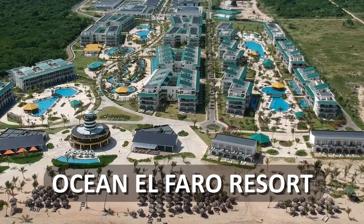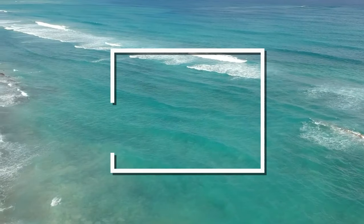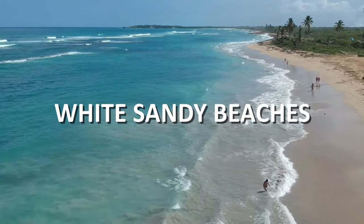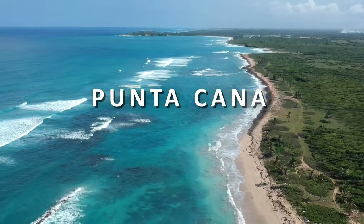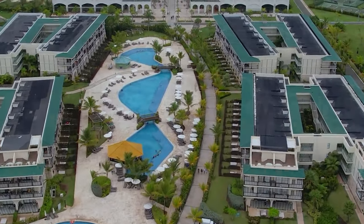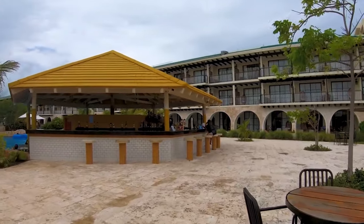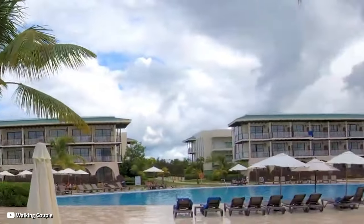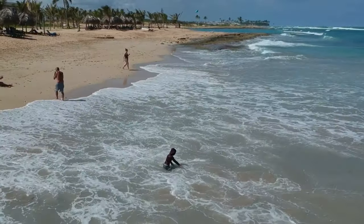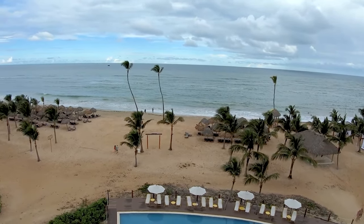The Ocean El Faro Resort is a lavish all-inclusive resort where you can spend a perfect vacation. It's a resort where the crystal clear waters of the world-famous Caribbean Sea meet the white sandy beaches of the Dominican Republic. Punta Cana is rated one of the best beach islands in the world. It's a huge and spacious resort that offers a private beach, free beach cabanas, and a bar, all included in the all-inclusive package. Visitors after a swimming vacation can enjoy direct access to the beach, while those after a tan can relax in a beach cabana enjoying the Caribbean sun with snacks and drinks on speed dial.